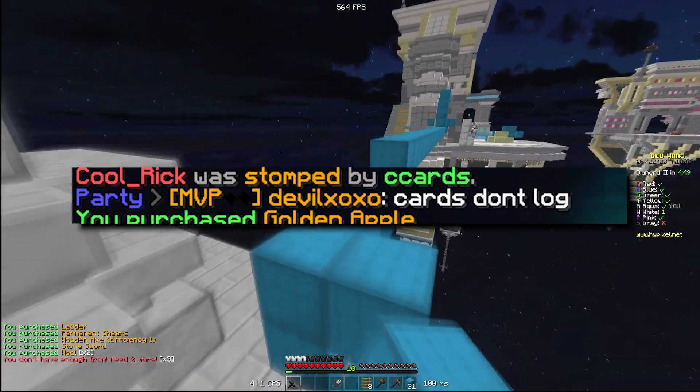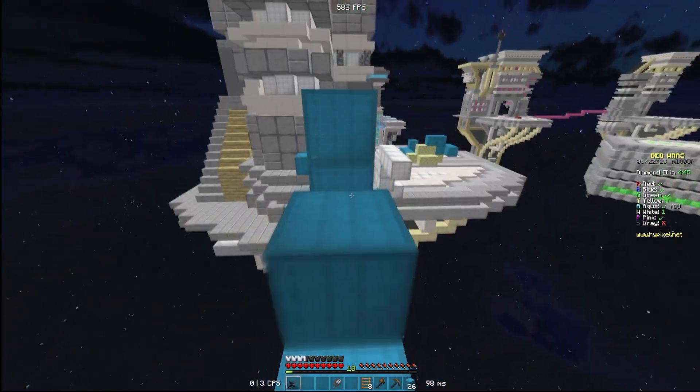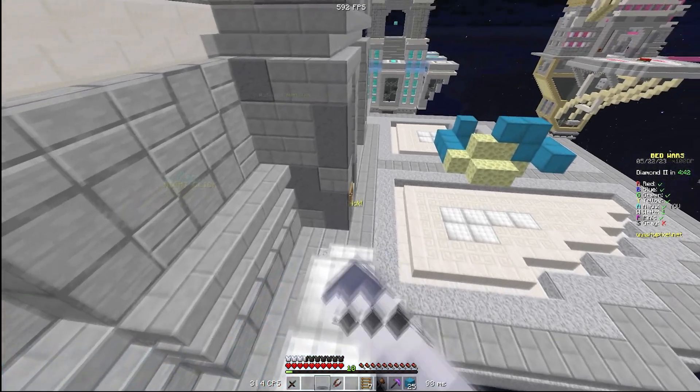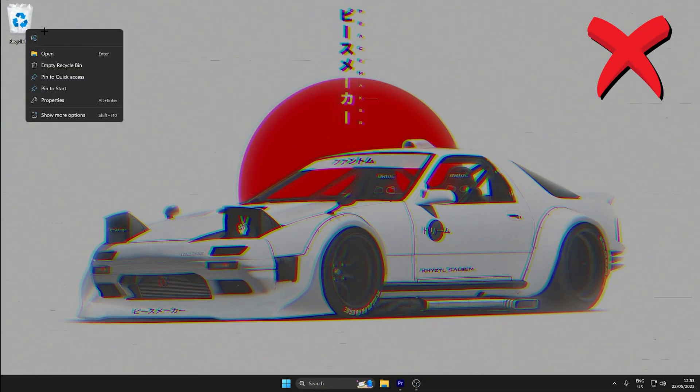If a player tells you not to log, you need to make sure that you keep your Minecraft open, stay online on Hypixel, and wait for the screen share to take the request. After being told not to log, do not delete or manually modify any files on your PC and do not clear your recycle bin.